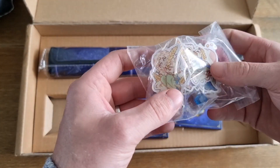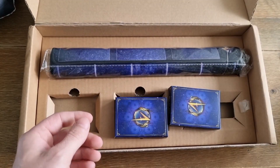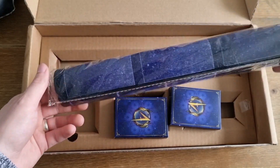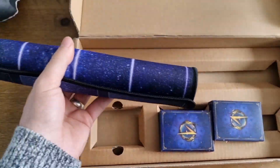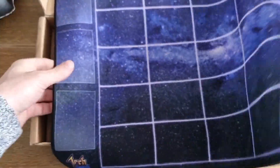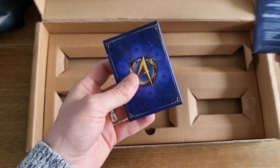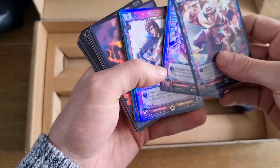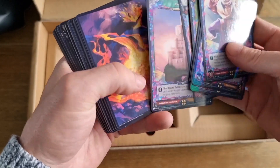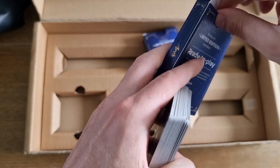Here we have some tokens and pin badges. This looks to me like a play mat. Then we've got two decks of cards ready to play — let's have a look at one of these. We've got a shiny, got a few shinies. A couple of extra cards there.